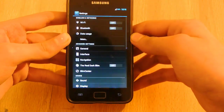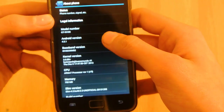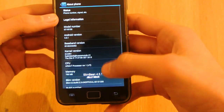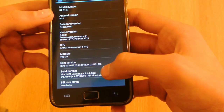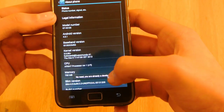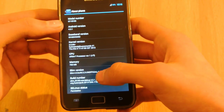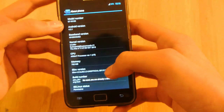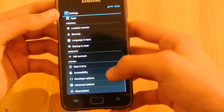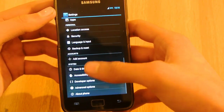In Settings > About Phone, this is SlimBean 4.3.1 — the slim version of the 4.3 build 2.2 unofficial. If you want to access the developer options, just tap on the build number a couple of times and it will say that you are now a developer, unlocking the developer options for you.